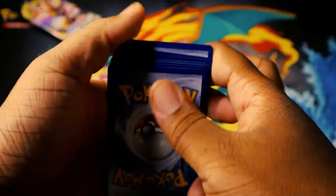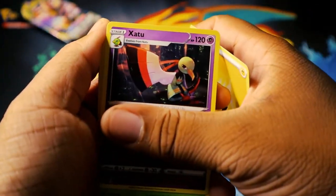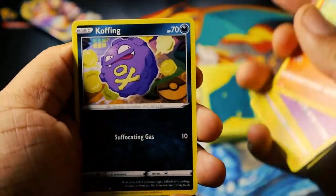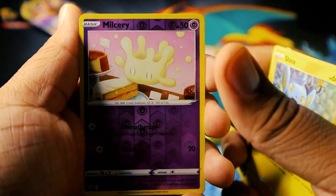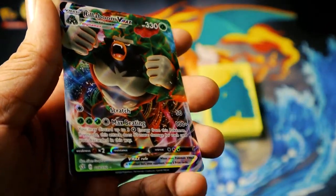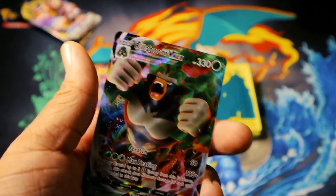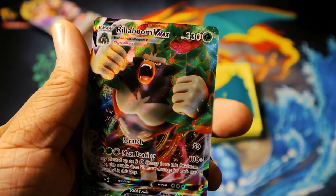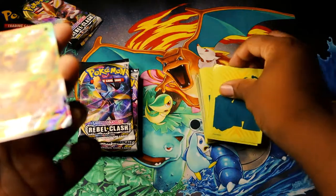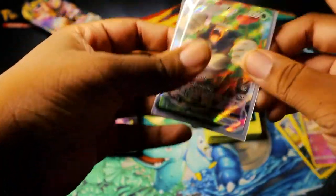One, two, three, four to the front. Steel — electric energy! It's been a while since I got electric energy. We got Thwackey, Galarian Rapidash, Voltorb, Sandygast, Vulpix, Cofagrigus, Inkay, Milcery, and a Boltund V Max — let's go! I don't have this card — let's go! Real boom V Max full art! Third pack, first pull — let's go! I'm excited. Let me sleeve that real quick.